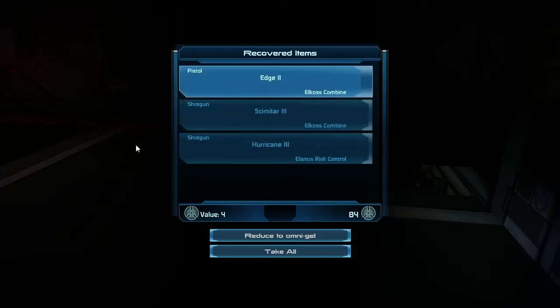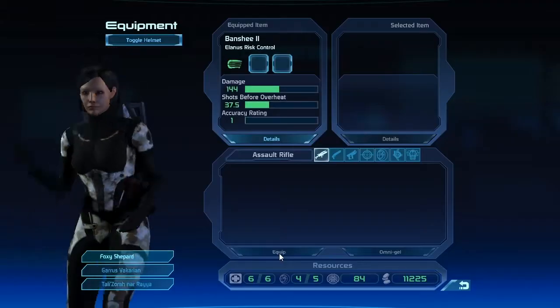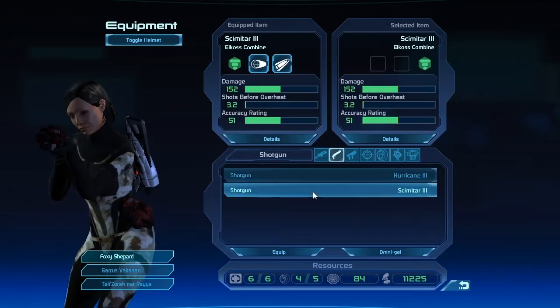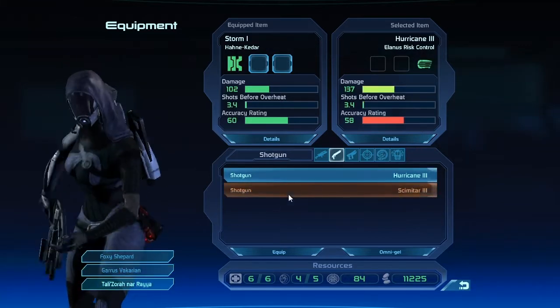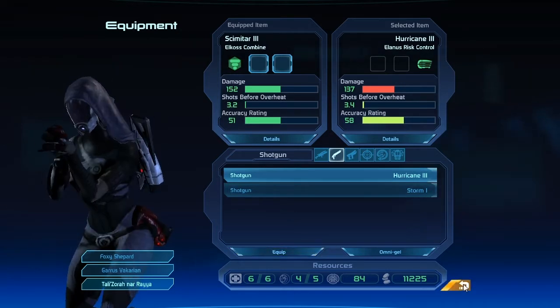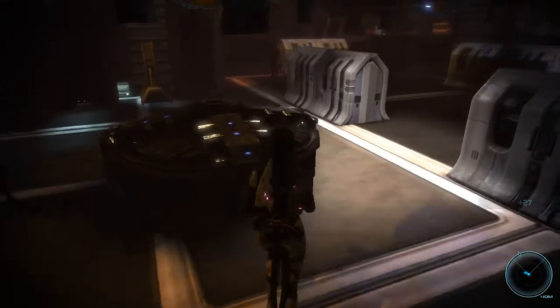Got an edge pistol, scimitar shotgun, and a hurricane shotgun. Wonder if any of those are worth my while. Basically the same thing I've got, so Tally can have that one. There you go, Tally. Now you've got an epic shotgun. Fantastic.